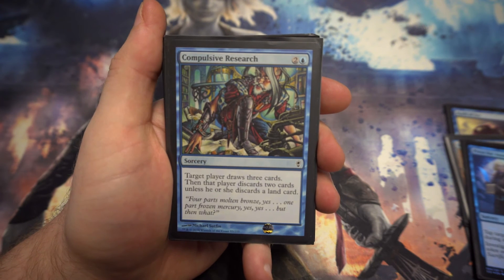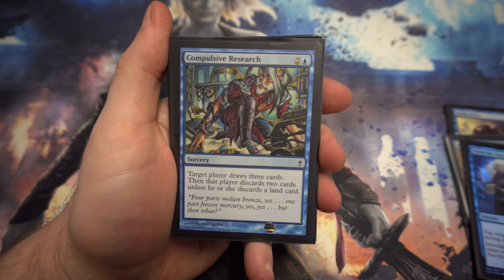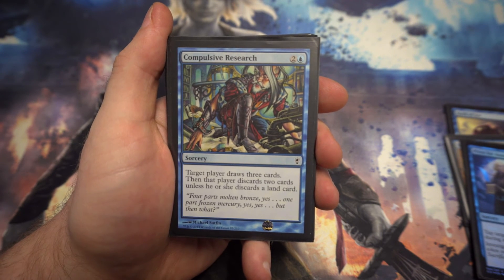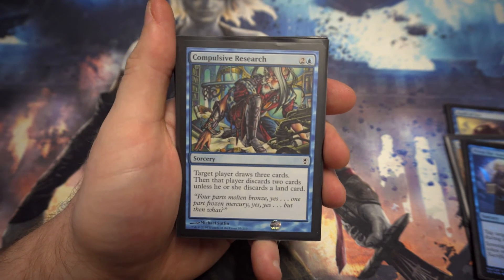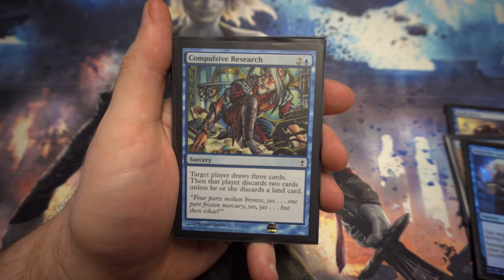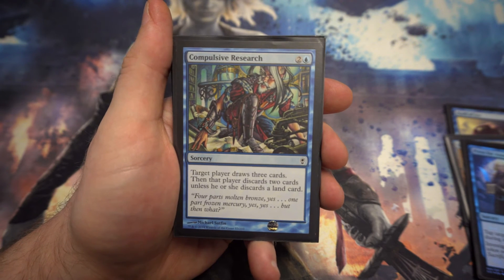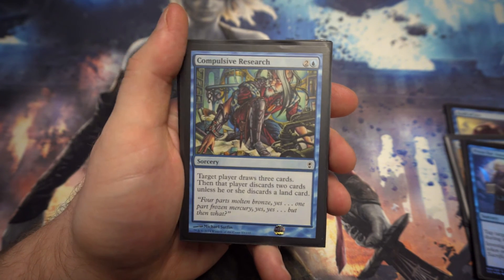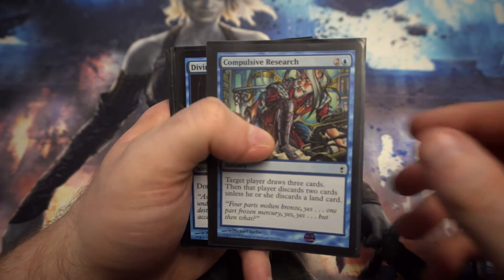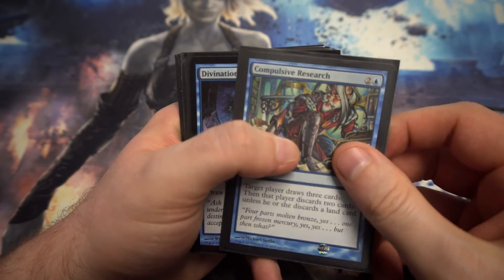Next up we've got Compulsive Research — for two and a blue, target player draws three cards then discards two cards unless they discard a land card. Later on in the game you may have extra lands to discard and draw three cards, which is really nice. Even drawing three and discarding two rubbish cards is going to be really nice to have — it gets you through your deck to find what you're after.